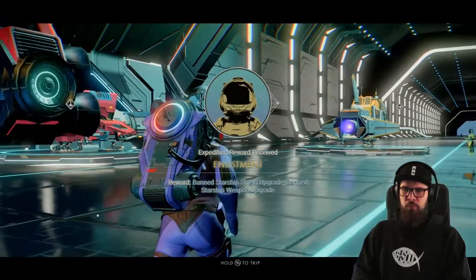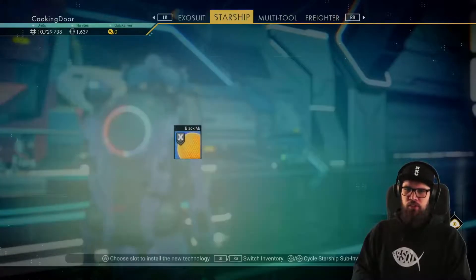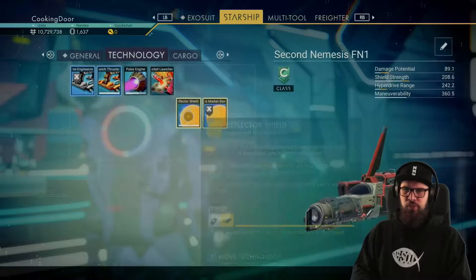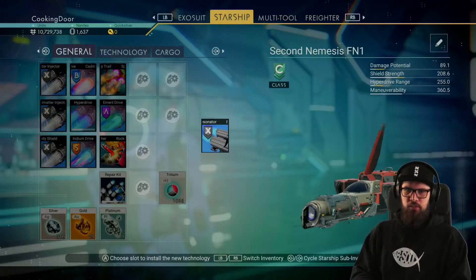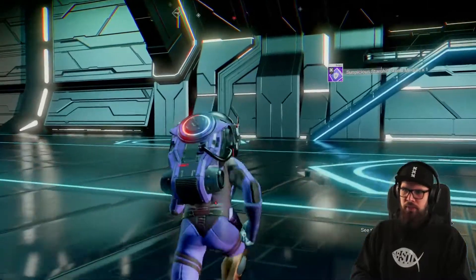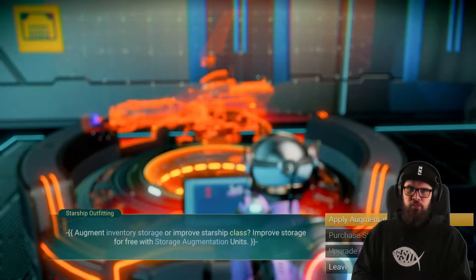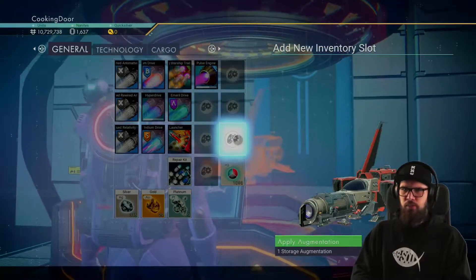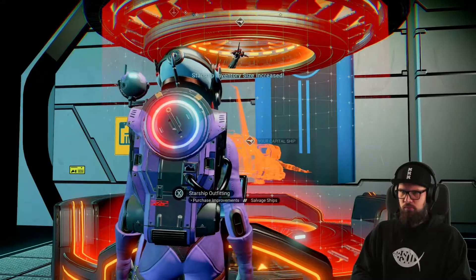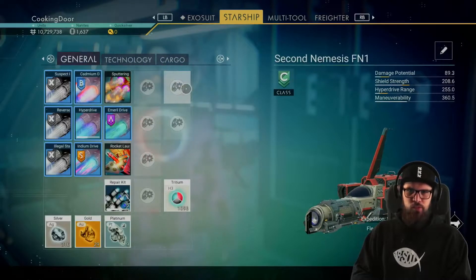Claiming this milestone will reward you with a banned starship shield upgrade and a barren starship weapons upgrade. Make sure to install these directly and place them so they're touching each other's counterparts for an adjacency bonus. Do the same for the weapon technology you've just received. While we're at the space station, make sure to also head up to the starship outfitter, as you can further expand your starship storage using augmentation which we received in the previous phase. Make sure to put as much viable technology into your technology slots as possible, as they will be saved there from damage.